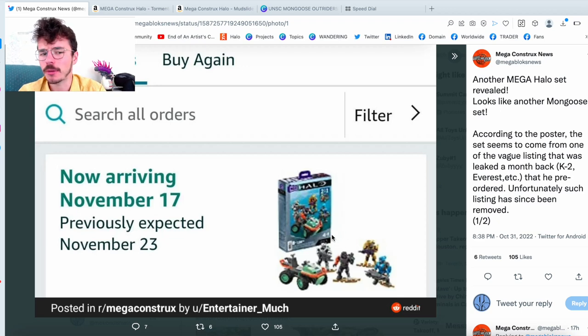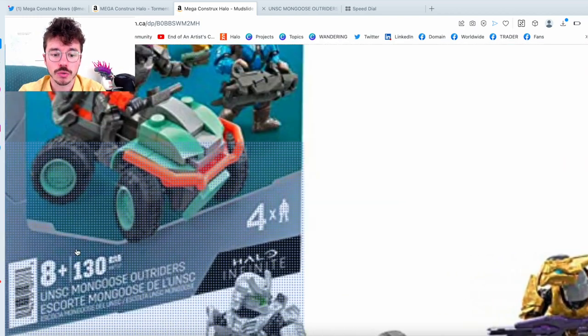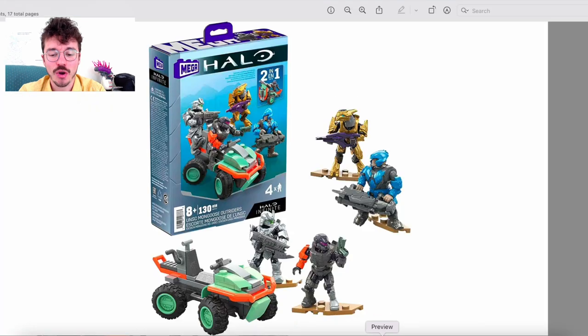That's the spring lineup supposedly coming in November 17th. It might be an incorrect listing. A Ghost of Requiem might show up at someone's house, but I don't know. Then again, we got Universe Series 2 blind bags showing up on eBay, so it's anyone's guess really. The UNSC Mudslide is actually known as the UNSC Mongoose Outriders — what a fun set name. I've got a nice collection of images that I've edited and touched up, and we're going to have a look at them today.